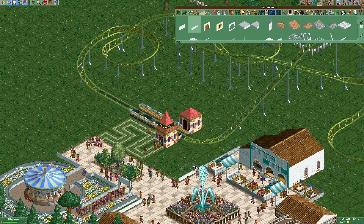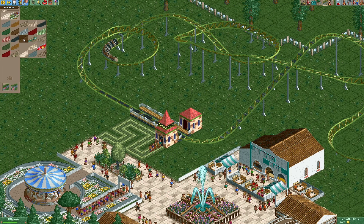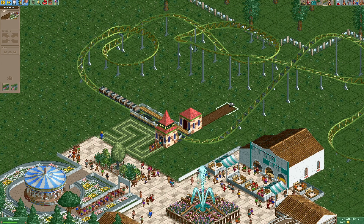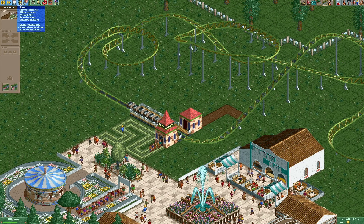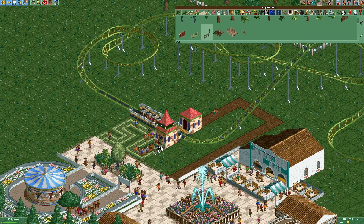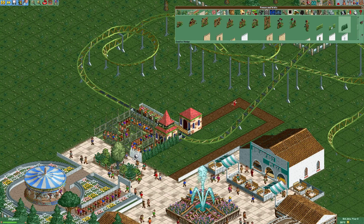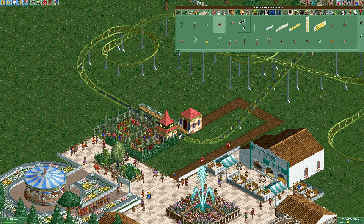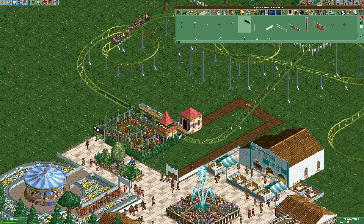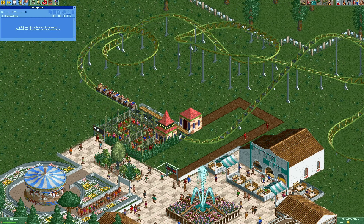Let's put some walls right here and then build the exit path, which is gonna be one of those brown paths right here — that one's gonna go right under the lift hill. For the queue we're gonna use some jungle walls and we're gonna put some hedges in front of them. Let's also add a sign right here, and one right here that blocks the entry, and that one's gonna be invisible.